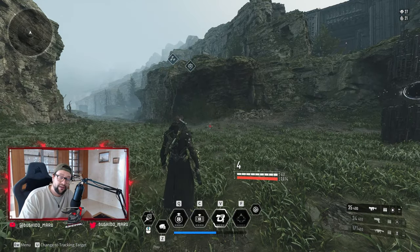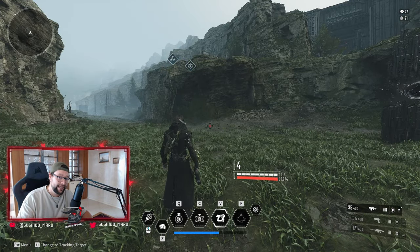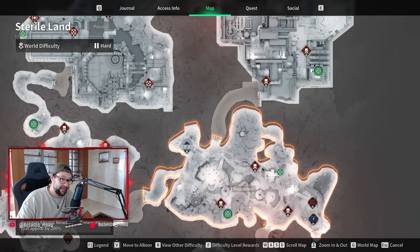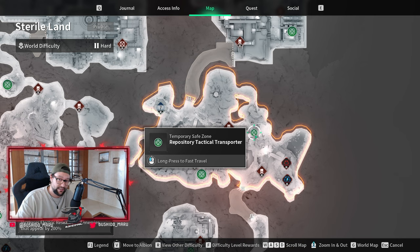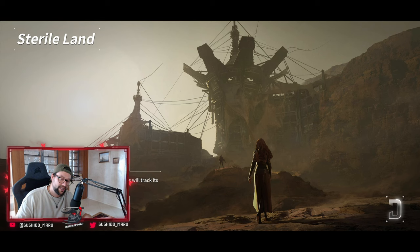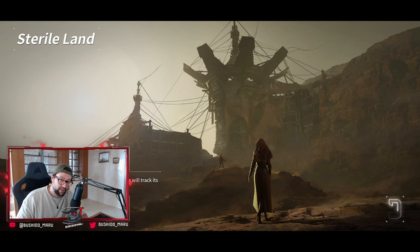Now let me show you another method that involves even less running around. You could also make about two and a half to three million gold per hour. This is going to be in Sterile Lands Kuiper Mine. Keep in mind the Kuiper Mine mission is not as efficient as the Bunny run where you can make between six and seven million gold per hour, but it is very, very chill. It works best in a party, but I'll show you it solo as well.